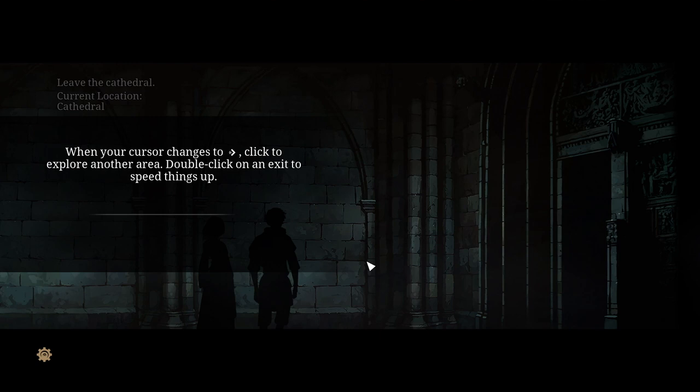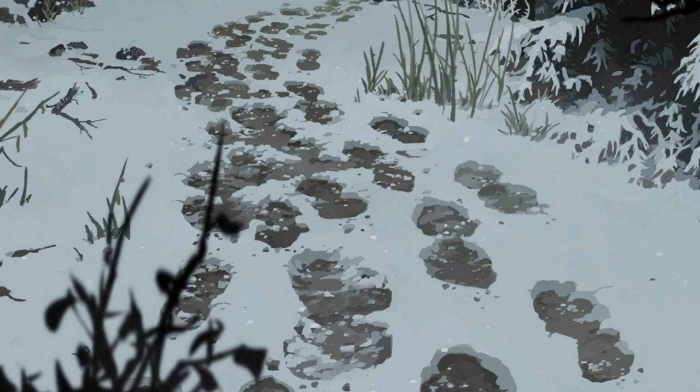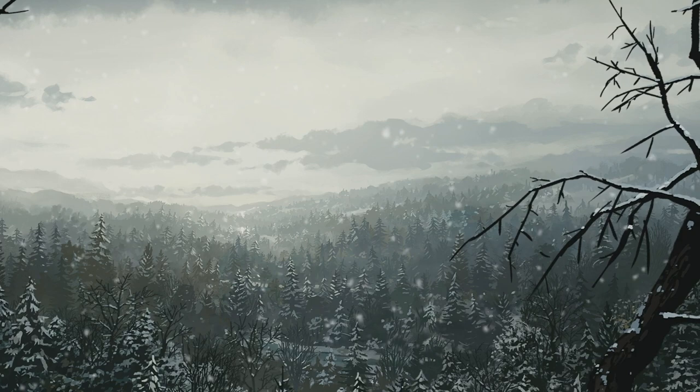When your cursor changes to an arrow, click to explore another area. Double-click on an exit to speed things up — so he's not gonna run faster, he's just gonna skip the animations. Sharing England, 1135. I really love this — it looks absolutely amazing.